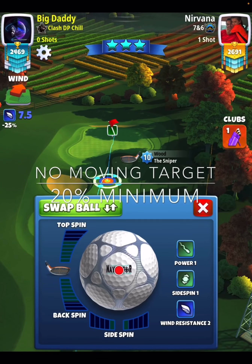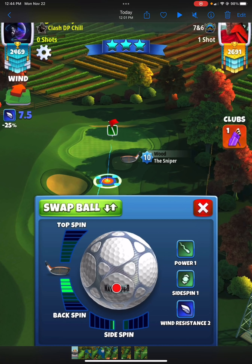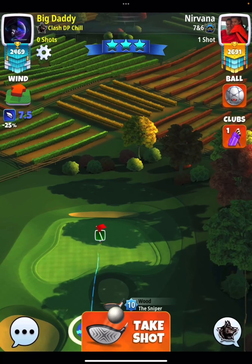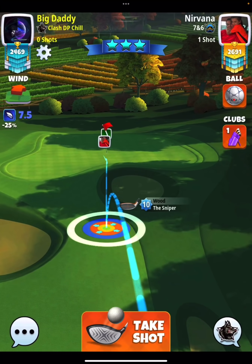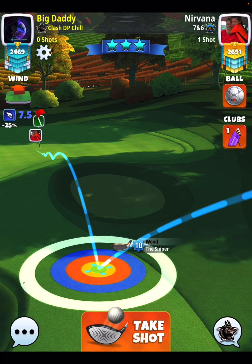Hole number seven: no moving target, 20% at minimum. We don't move our target at all until it's time to adjust for the rings — just let the sniper sit right where it's at when the game starts. Apply spins: four back, about 0.2 sidespin to the left. Your ball guideline should look a little bit weird but the guideline doesn't always play true on this hole because of the bounces. With this no-moving-target approach on this wind angle, we typically get very good results.